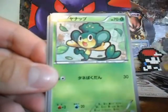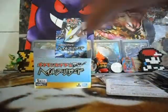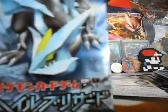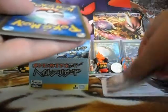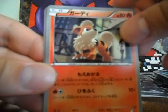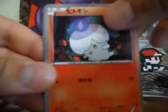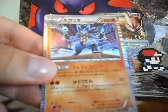Pidove, Elgyem, Pansage, Bronzong, and Double Colorless Energy. Golurk, Pawniard, Litwick, Beartic, and Lucario Holo. Nice.